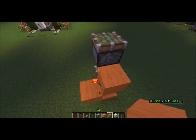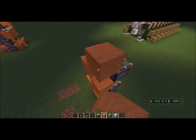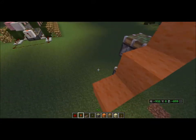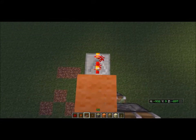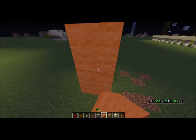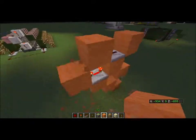Redstone torch, another block, and a redstone torch, and then one final block. Then you're going to come around the back and place a block here, then a redstone repeater here on four ticks, this one on one, and have this wrap around like so, and then destroy these blocks.